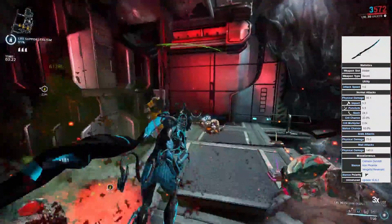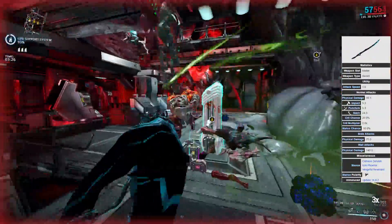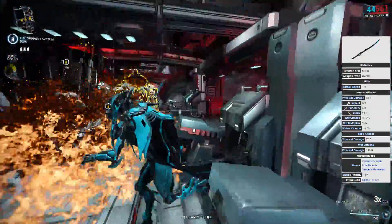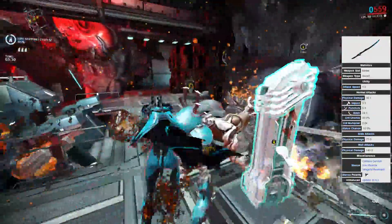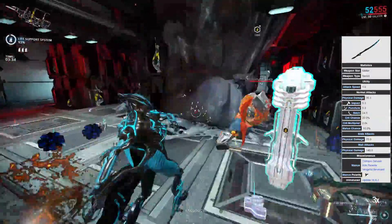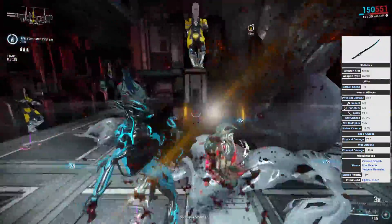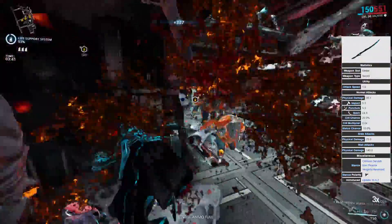Now on paper this weapon doesn't actually look too strong, because it only does 35.1 damage per hit — 24.5 of which is slash and 5.3 is both impact and puncture. And when you contrast this with Broken War, which is the strongest single sword weapon, the damage isn't anywhere near that, because Broken War does 90 damage per hit.